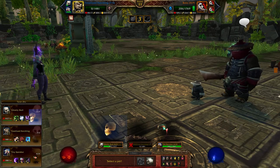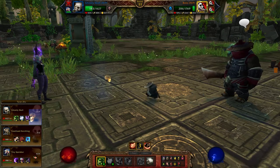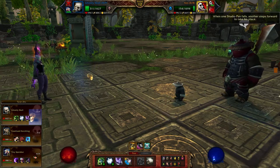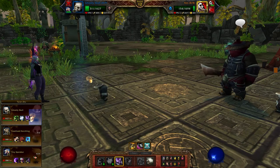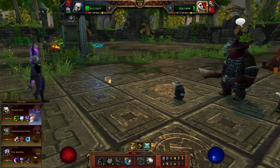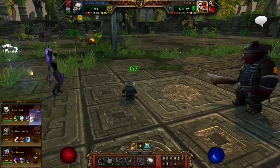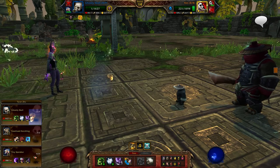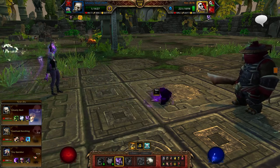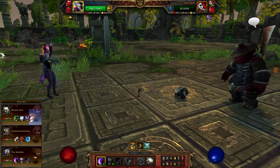Bring Ghostly Skull back in and do Death Coil, then Holy Ascension. If there are still enemy pets alive, move over to your Tiny Sporebat — use Shadow Slash to finish off Yen. Lee will come in at that point; use Creeping Fungus and then Shadow Slash until the fight is done.